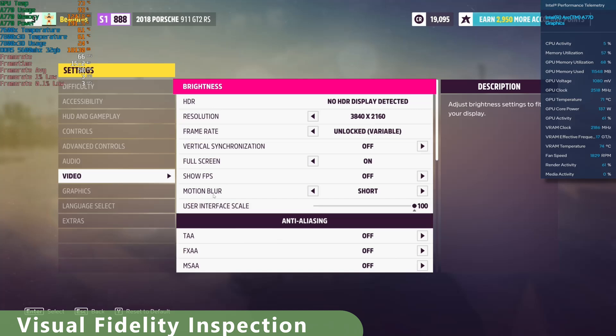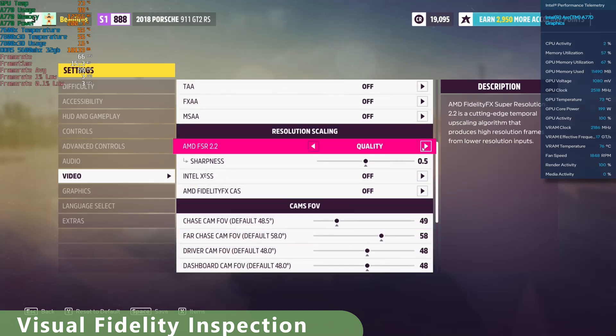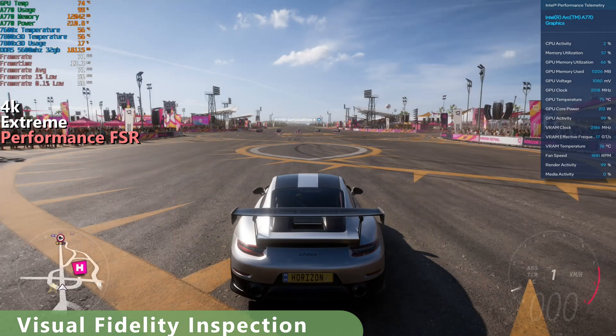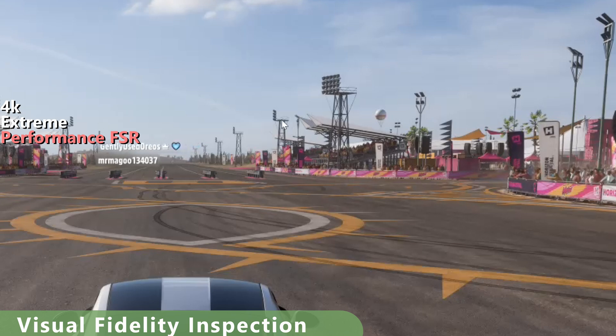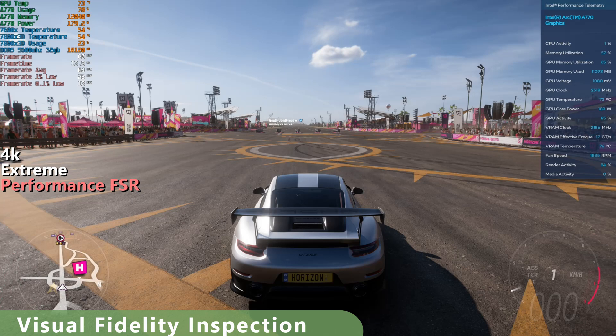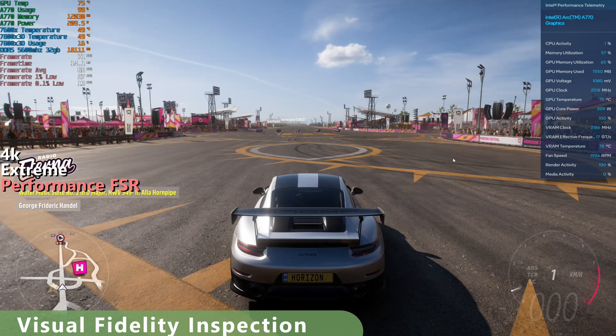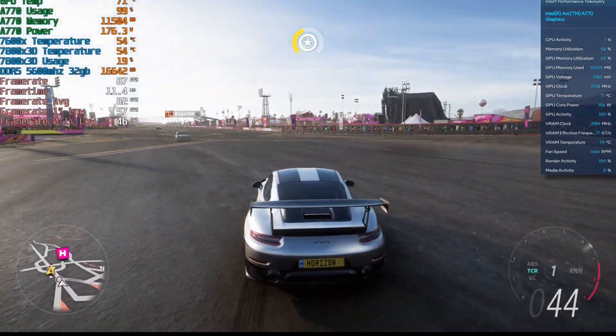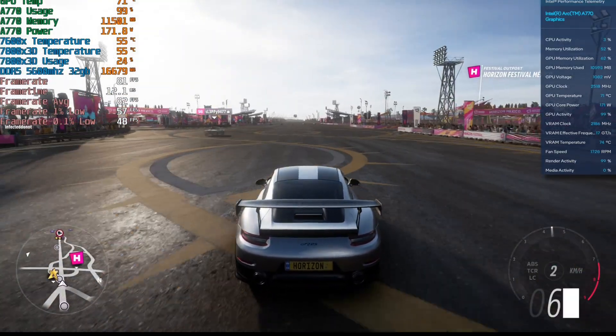Let's go back to FSR and throw that on performance. FSR performance — we have the artifacting up here. We're starting to get flickering up in the cell phone towers or light towers. Pavement and stuff looks good, but the car looks a little softer. There's some weird shimmering over here too, along the edge. Visually there's a lot more artifacting, though you could still play like this. Performance might be a tiny bit higher on FSR; however, visual fidelity and artifacting is much better on XCSS.